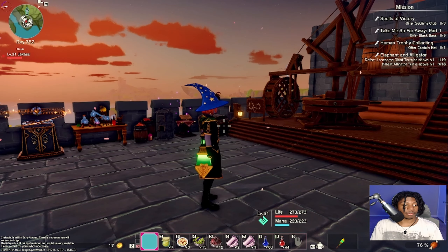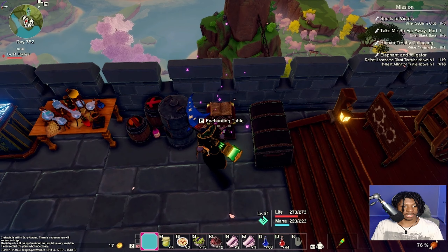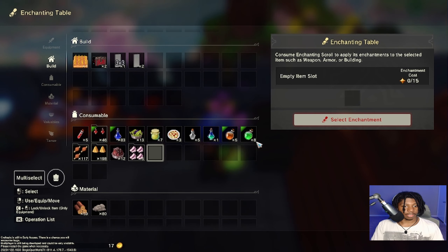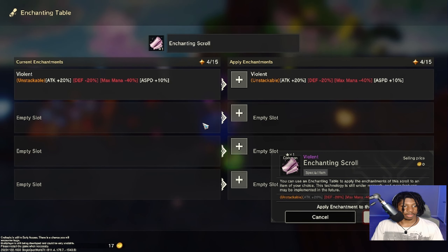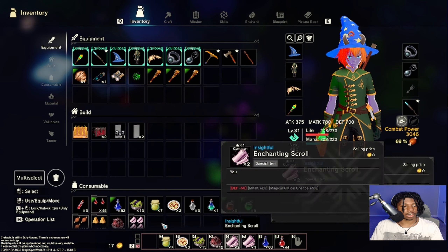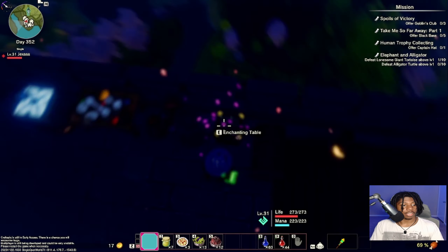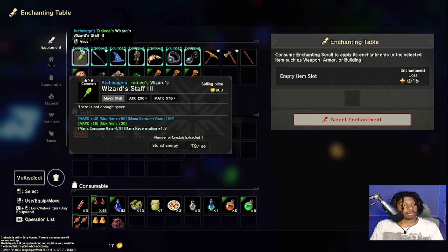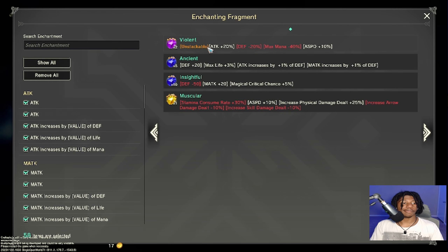I guess I would go into the enchantment table and drop the scrolls in. I don't know how this works. Consume enchanting scroll — do I have to click on these as well? Oh okay, I just click on these and use them all. I see now. So now if I put my staff in here — I used all my scrolls — and now on my empty slot... okay I see how this works.